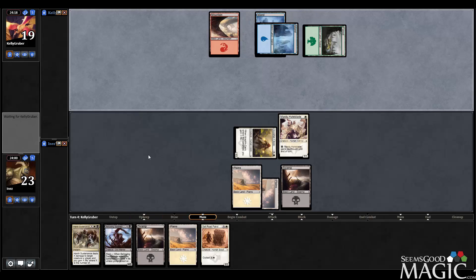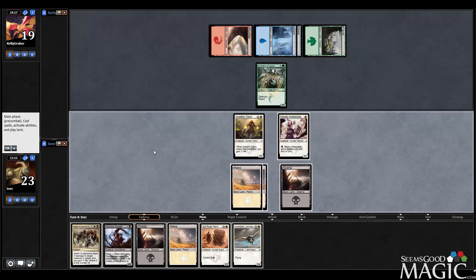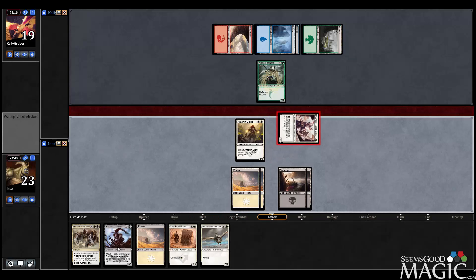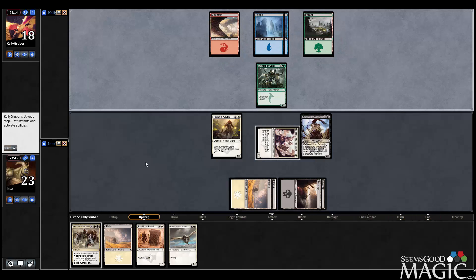Alright. Teamer — Archers of Carsey. Very interesting. Well, this is interesting. I don't think he'll block, but I guess I kind of want him to. The whole point is I want to be able to resolve this Saddle Brute without having to lose four life. So now that we've got it, we can cast Harsh Sustenance on the Archers and safely get in.